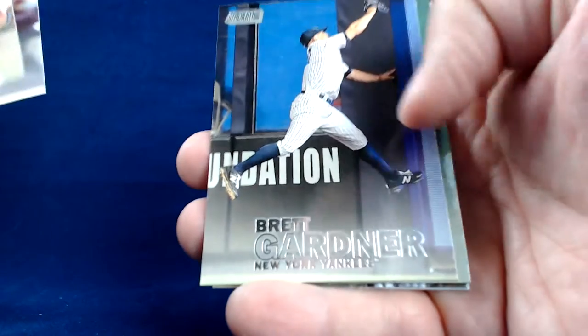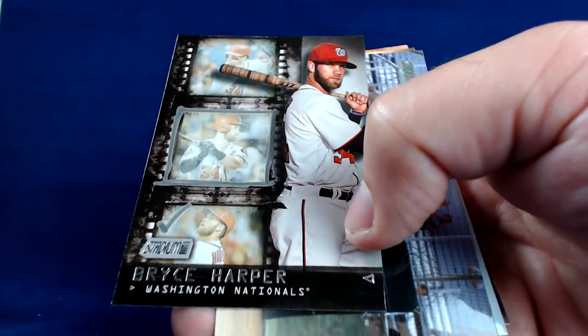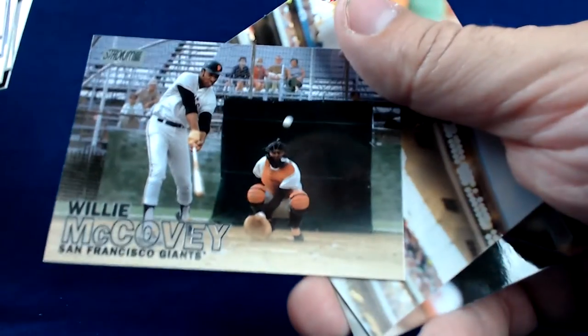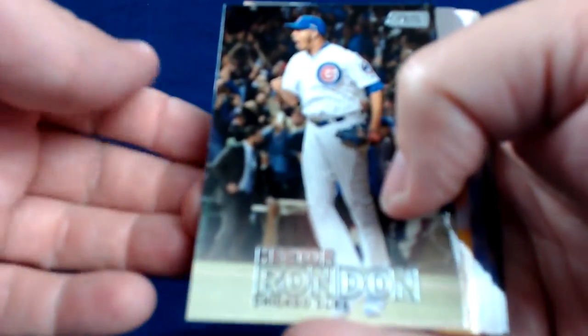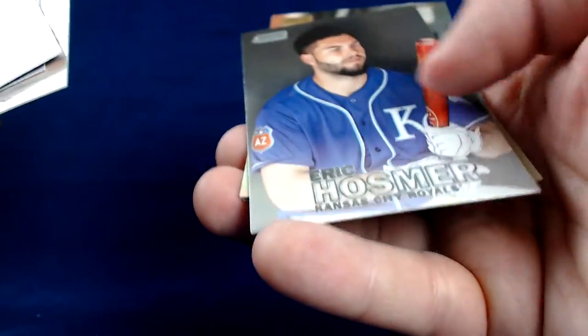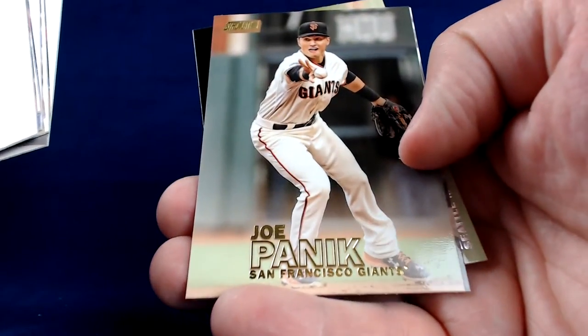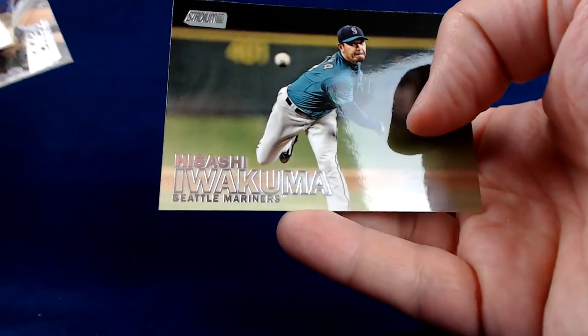Moving on. Frankie Montas. Familia. Brett Gardner. Fernando Valenzuela. A Bryce Harper insert. Willie McCovey. Miguel Sano — really nice card. J.J. Hardy. Most of these are really nice cards — there are very few that aren't outstanding. Hector Rondon. Francisco Lindor. Josh Donaldson — I'm not a fan of that one, but I'm sure some people will like it. Wade Davis. Eric Hosmer. Joe Panik gold parallel. Jose Abreu. And Iwakuma from the Mariners.